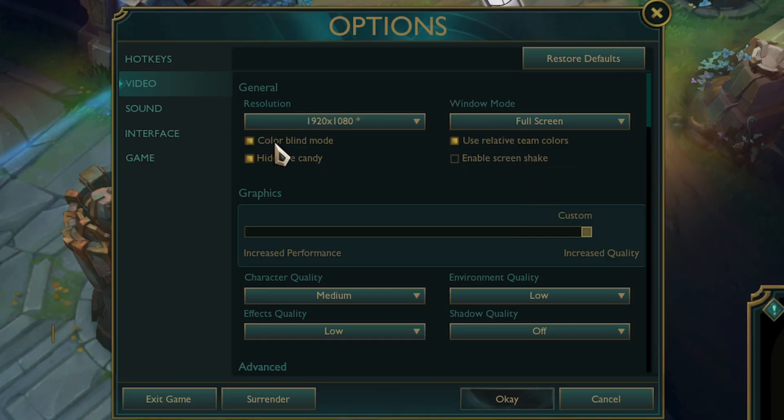For colorblind mode, a lot of pro players use it. The primary benefit is that it changes enemies' health bars to a high contrast yellow, which is often easier to see and track during teamfights than the default red.